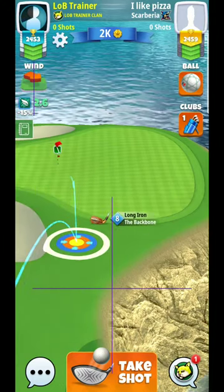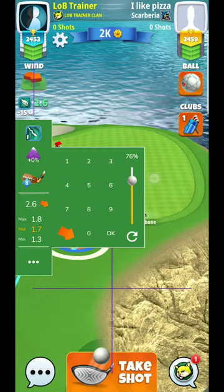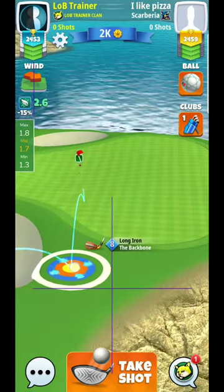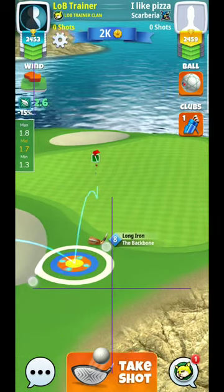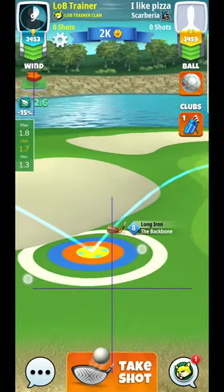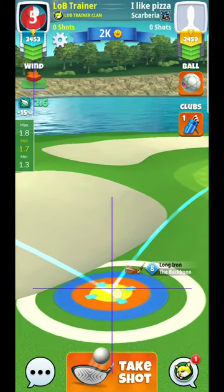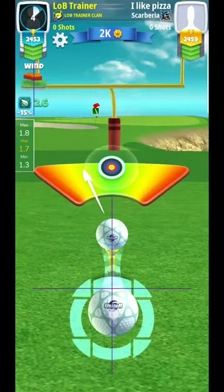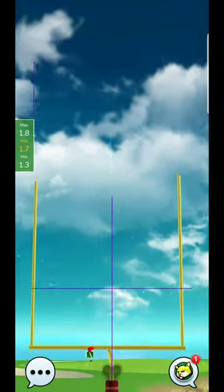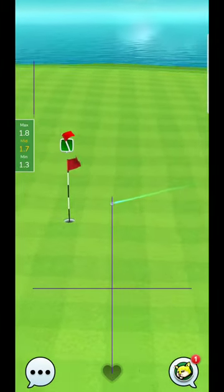I believe I'm at about 80% club here, so let me go ahead and set up somewhere up here. I'll go 1.7 backspin — as I mentioned, I can kind of predict this. You can see what I'm doing: I'm putting the ball guide just a little bit short, because I expect it to roll out. I know how it rolls out on this hole. So 1.7 it is — let's see if I can get this going towards the hole and give it a potential chance.